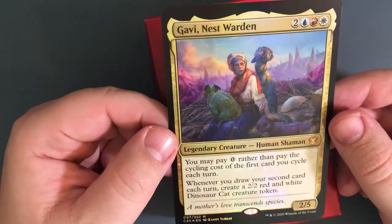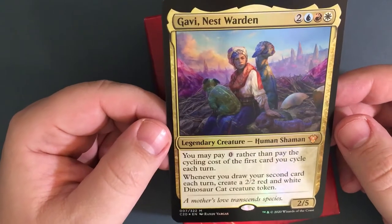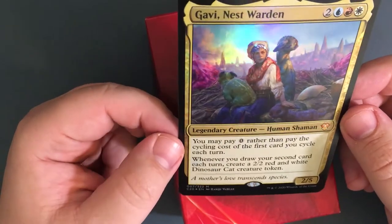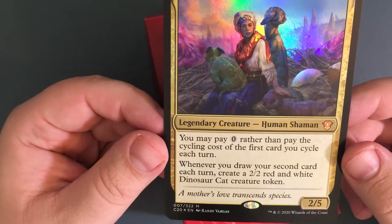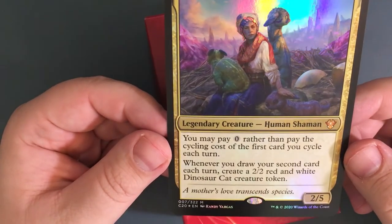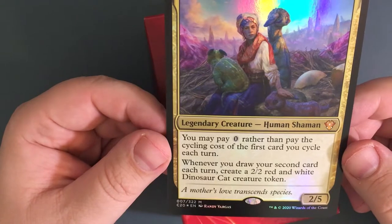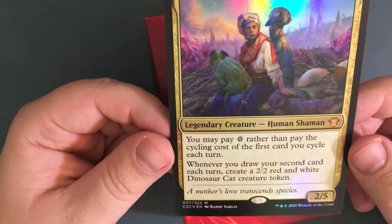We got the oversized version of our commander Gabby Nest Warden — a total of five mana, two white and red and blue, legendary creature human shaman. You may pay zero rather than pay cycling costs for the first card you cycle each turn — that's every turn, not just your turn. Whenever you draw your second card each turn, create a two-two red-white dinosaur cat creature token. It is a two-five creature.